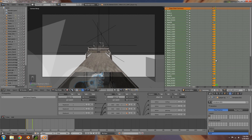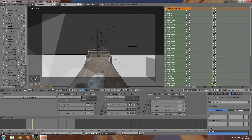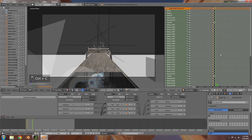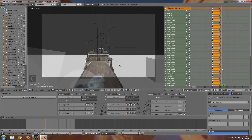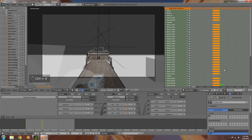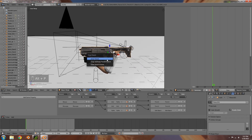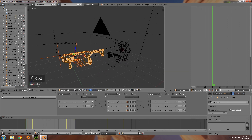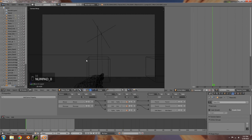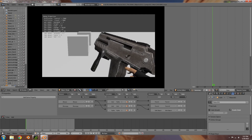That's looking a bit better. Press numpad 3 to make sure it's accurate. Numpad zero again, then A to deselect, A to select everything, I to insert location rotation. To fix the last broken frame: press A to deselect, go to frame zero, Ctrl+K to select that keyframe, Ctrl+C to copy, go to frame 4, Ctrl+V to paste. Also on M24 ADS, go to this frame and Ctrl+V to paste. Back to object mode.